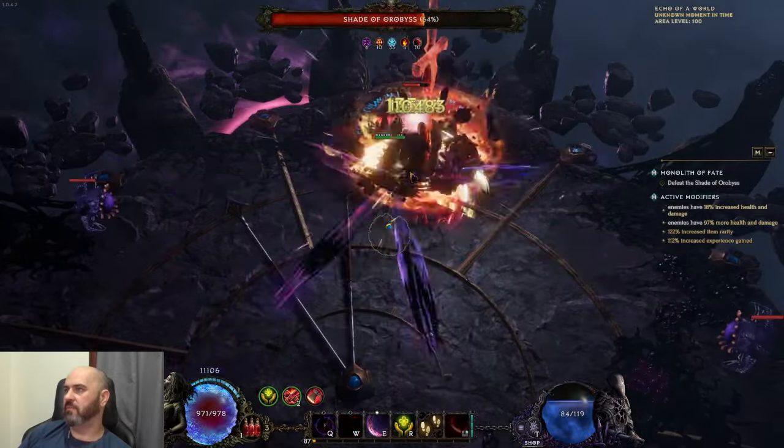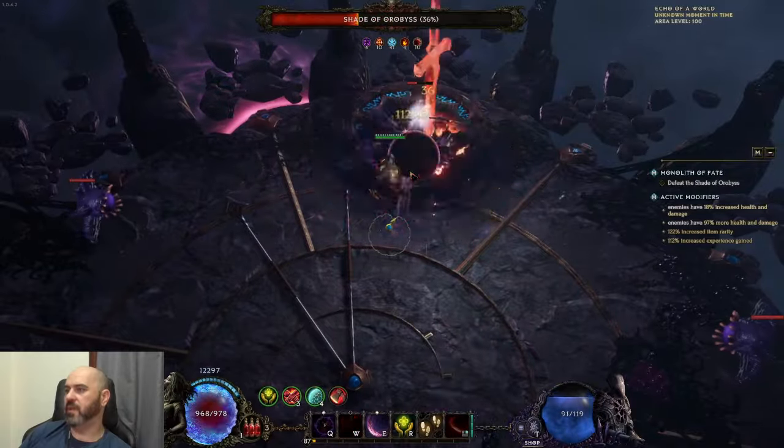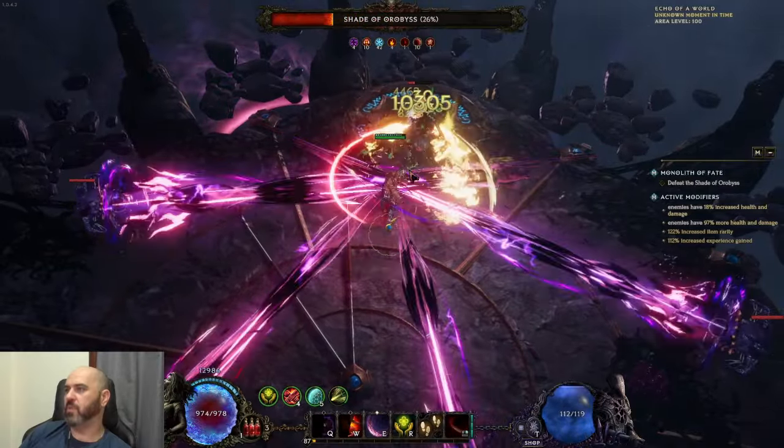As you can see, this enemy just melts. This ability hits kind of hard, so we're able to manage that well.